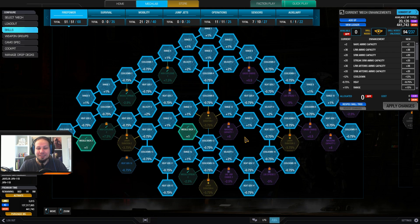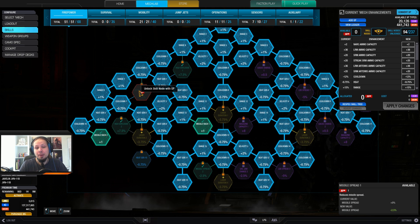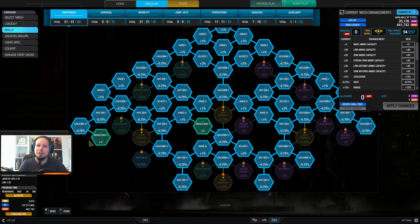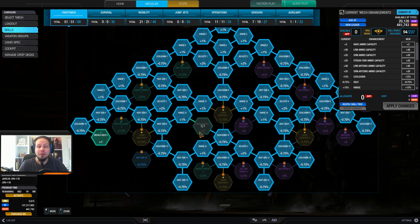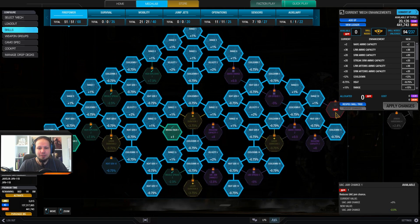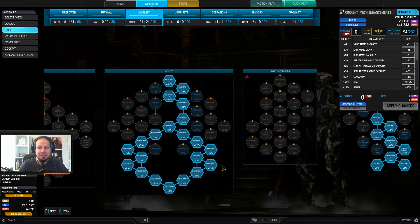Back to the weapons tree — I am skipping missile spread because SRM2s are already very tightly clustered. But I am taking missile rack because this is a completely ammo-dependent build and you don't have any energy weapons as backup. Therefore missile rack is, in my opinion, mandatory — you want to have as many missiles as possible. The rest is just velocity, range, cooldown, and heat gen. Very straightforward, DPS oriented.